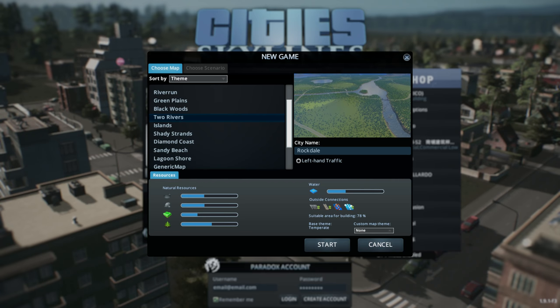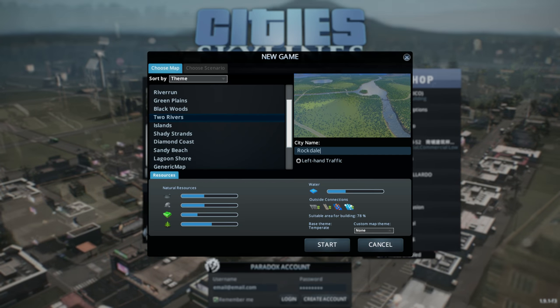Let's choose a map theme — I'd like something temperate. Some maps are European, some are Boreal. I'm going with the temperate theme because European maps don't have skyscrapers, and in this Let's Play I wouldn't use them anyway since this is going to be a rural playthrough. I'll choose this map — it has a nice island, freeways, a railway connection, no ship connections, and quite a bit of natural resources: oil, ore, farming, farmland, and forestry.